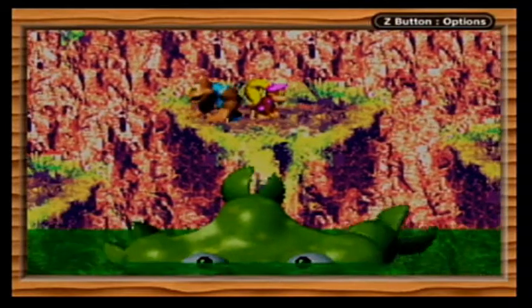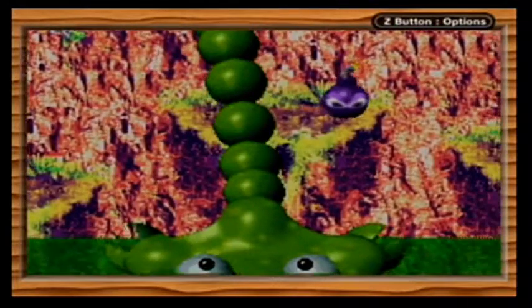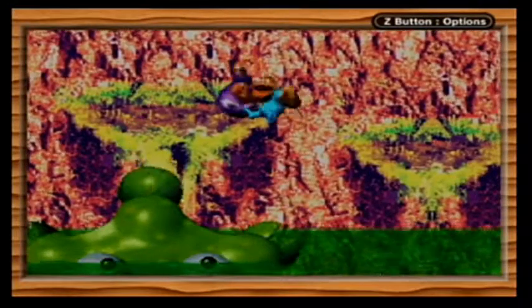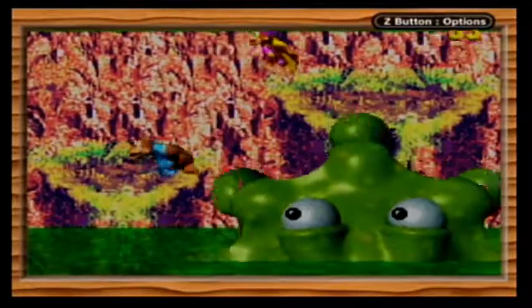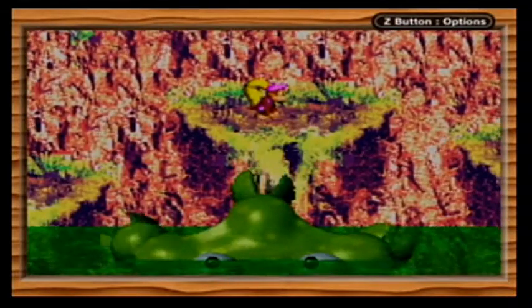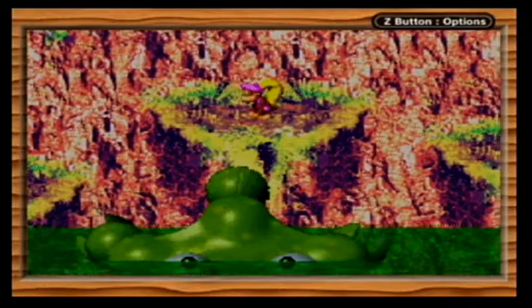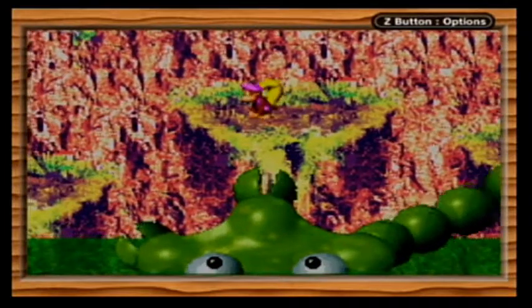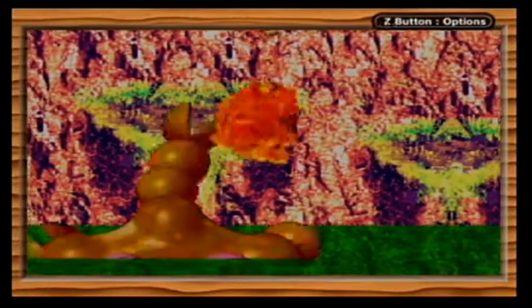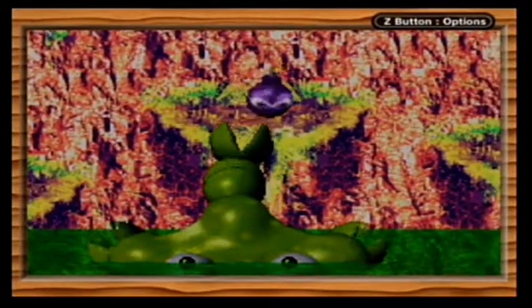What the heck even is it? Also, I'm pretty sure the bomb can hurt you just by appearing. Kitty Kong is pretty much worthless for this fight — Dixie's ponytail twirl is pretty much required for this boss battle. Its hitboxes are gigantic!